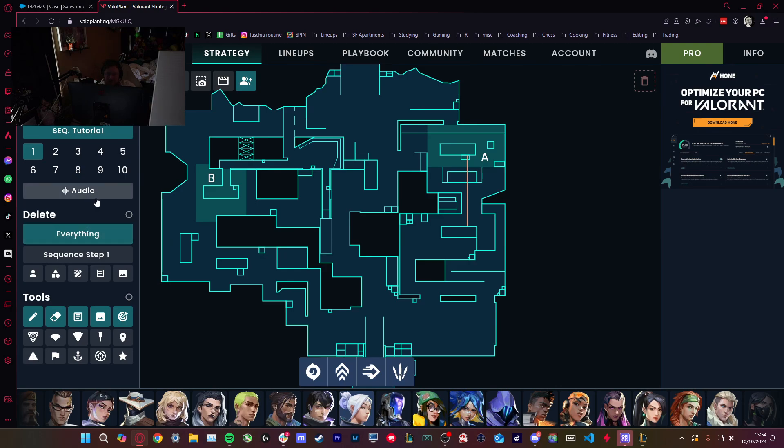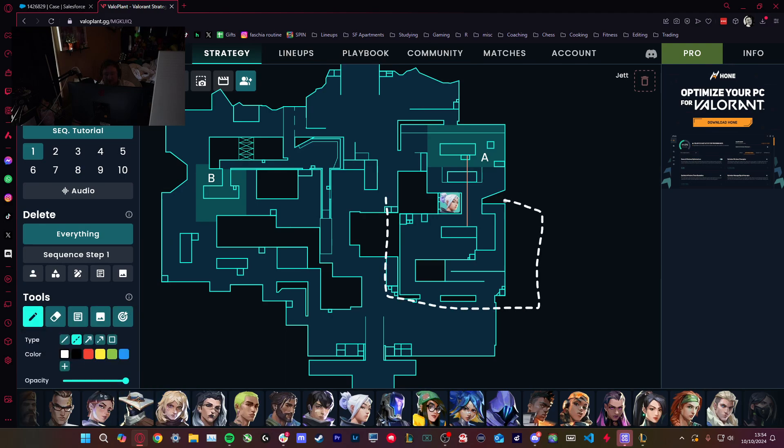Defense. Basically the opposite of what I said — ideally you want to have this A space, fighting to break the dart and maintaining control of this area. The best space for that is to be on pipes.